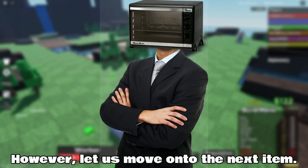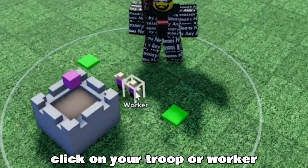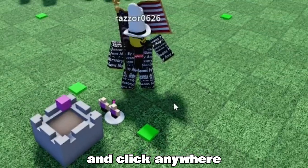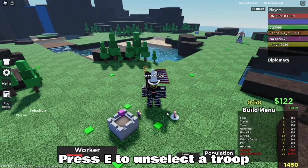However, let us move on to the next item: how to move troops. To move troops, click on your troop or worker and click anywhere on the ground to move. To unselect a troop, press E.